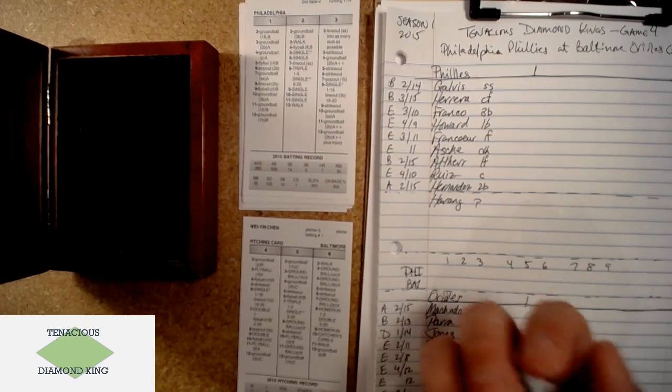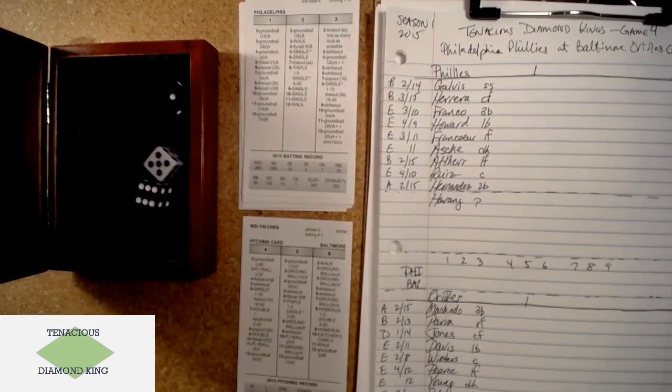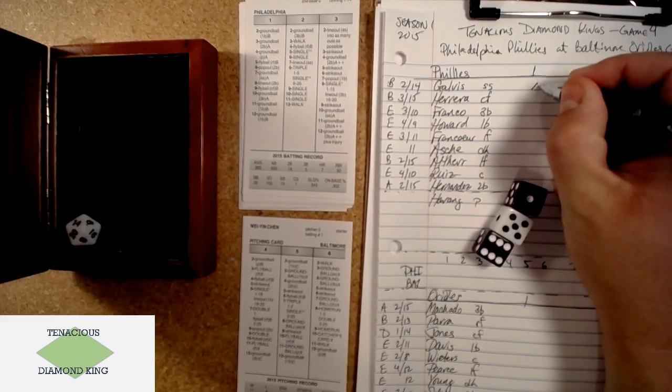Let's go — Galvis leading off. Phillies win king of the hill if they win; if Baltimore wins they continue and that'll be their second defense, needing three more games to be crowned. A 5-7 for Galvis — that's a single unless it's a one or two on the d20. It's a 20, so a single for Galvis.